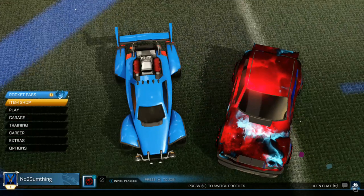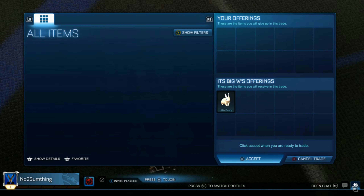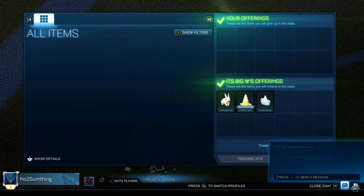In this first trade we're going to be picking up three uncommons for absolutely free. I only asked for one, but this guy's a legend and ended up giving me three anyway. I'm hoping for at least 10 credits on these, which will help us get started in our trading journey.